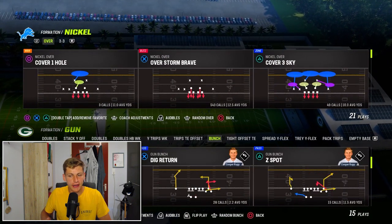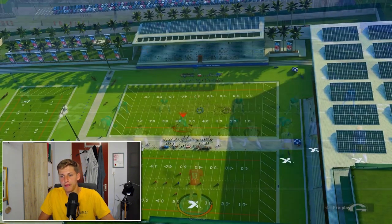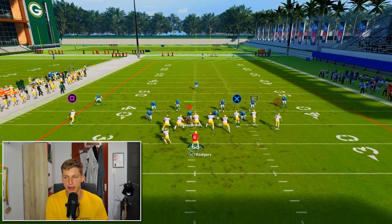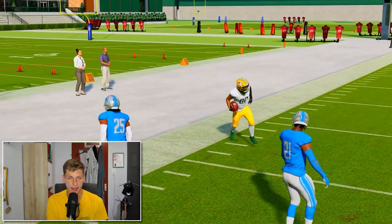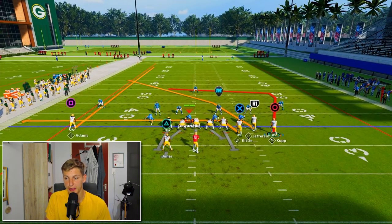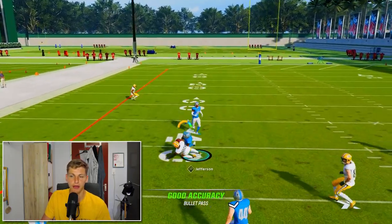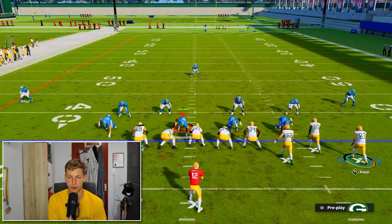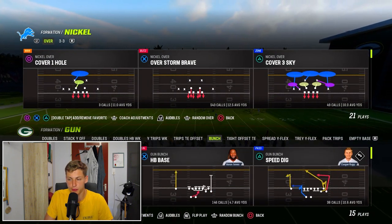Everything beyond the base plays is more specific to certain coverages. Speed Dig I like against Cover 3, because it has a flood-type concept. I drag my tight end, snap the ball, and we have a crossing route and a drag with the man-beating in route coming in behind it. Speed Dig is an absolutely amazing play. I streak square, block the running back, and put the tight end on a drag. You can also put the running back on an in route to confuse the user, but I generally prefer the extra time in pass protection.